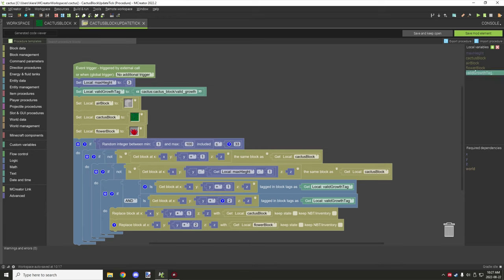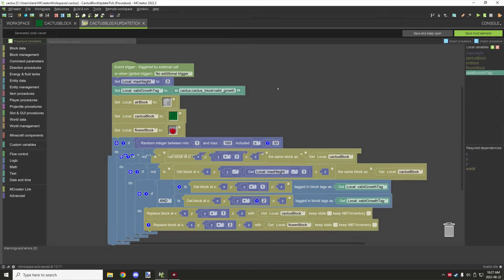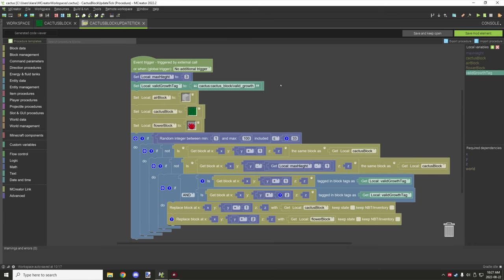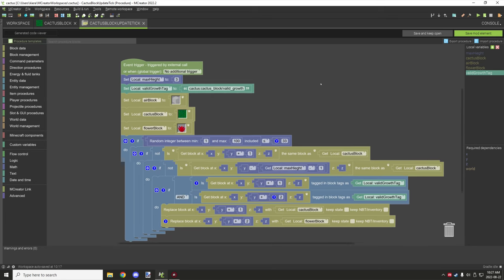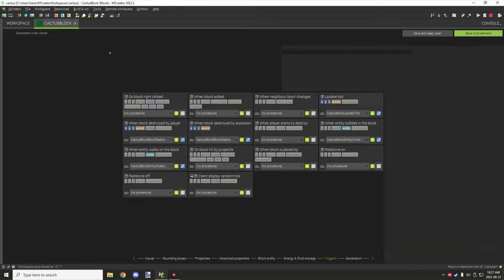There are a few local variables: one for max height (3 blocks) and your valid growth tag. If you import the procedure, these are already set up and will import automatically.